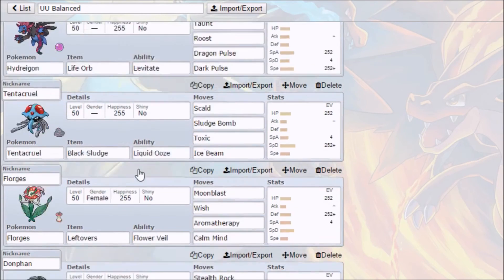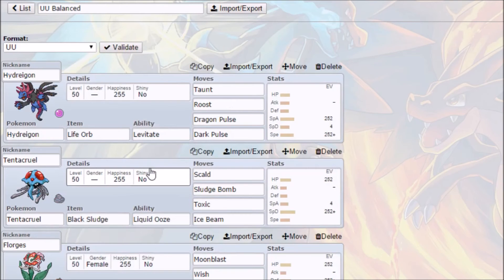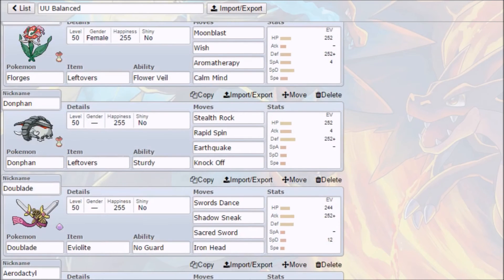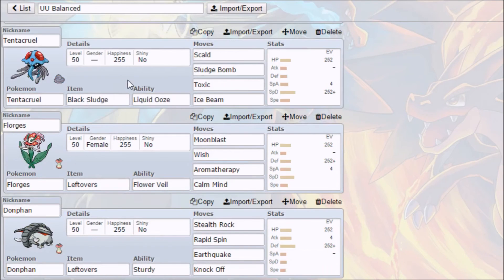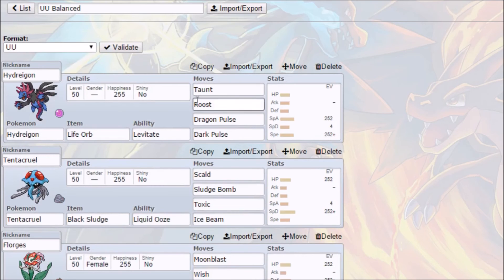So yeah, that's the kind of approach I go with for team building — UU and Balanced. Hopefully next time we'll have some extra special guests to help out with things I'm less familiar with, and we'll be looking at potentially some OU hyper-offense. It depends on people's availability when recording. So here's a quick final look at the team: Aerodactyl, Doublade, Donphan, Florges, Tentacruel, and Hydreigon — all in the UU Balanced team.